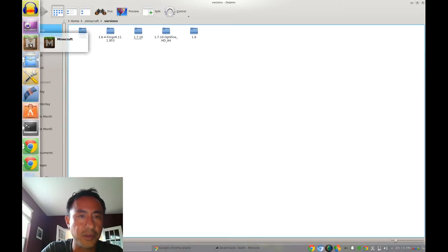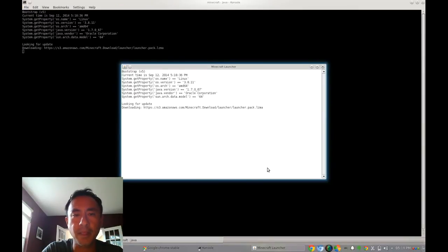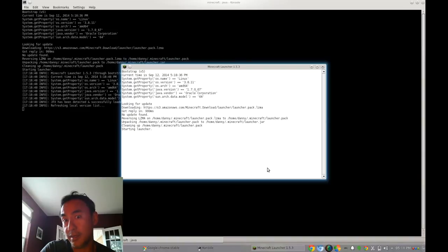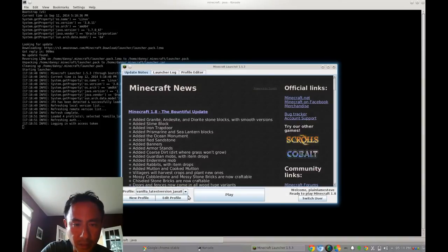Now launch Minecraft again. At this point, the Forge profile should have been created automatically in the launcher. Click on 'Profile' and choose the Forge profile — there it is, already created for you. Then click Play.